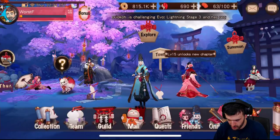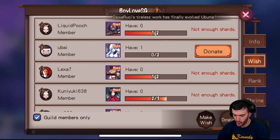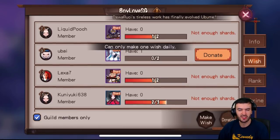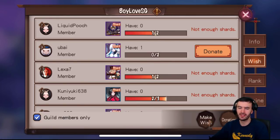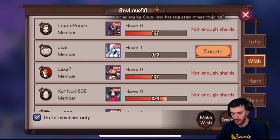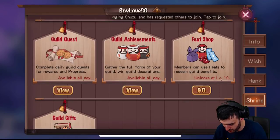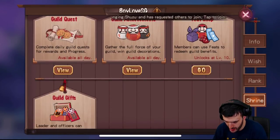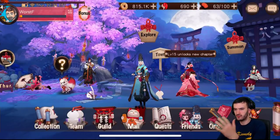Guild is pretty simple — go ahead and find the guild you enjoy and join it. This is your guild information. Wish is where every day you can make one wish — you pick out one Shikigami you want and ask your guild mates to support you. If they have extras they can donate to you, and you can donate to them. Ranking — don't worry about that. Shrine is where you can sacrifice things to get rewards, kind of like in every other game.